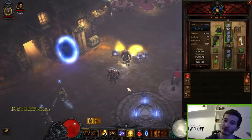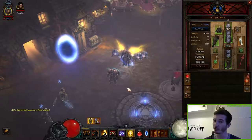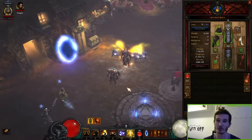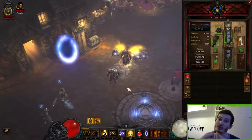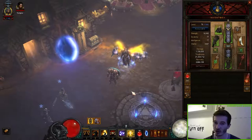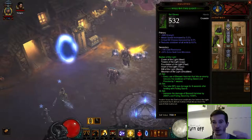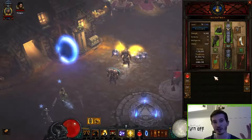Item wise we have to think about a few things. First of all you have to wear at least six item pieces of the Set, or five Set pieces and a Ring of the Royal Grandeur in your Cube. The second thing is that we need a lot of items with cooldown reduction, so just do it on all the items where you can get it — especially on your gloves or on your shoulders. When you have that, that's usually enough.